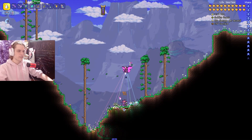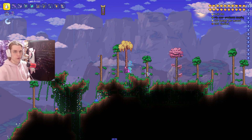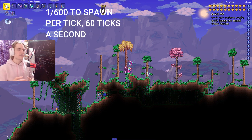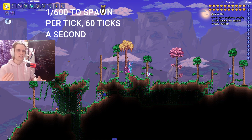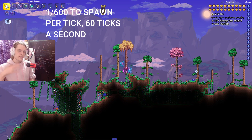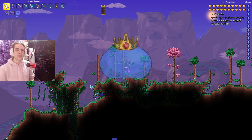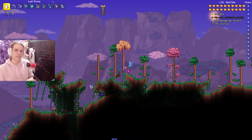For the next one, you need to understand how enemy spawns work. Enemies spawn at a 1 in 600 chance per tick, and ticks are happening extremely rapidly. King Slime spawns at a 1 in 1 chance per spawn tick, so doing the math: 1 in 600 times 1 in 100 gives you a 1 in 60,000 chance per tick to spawn King Slime.